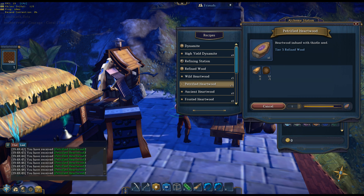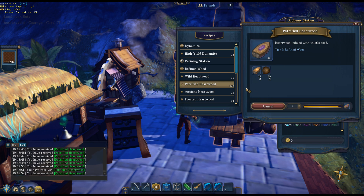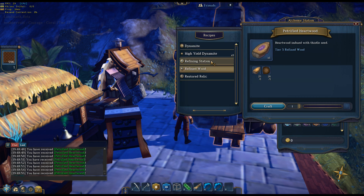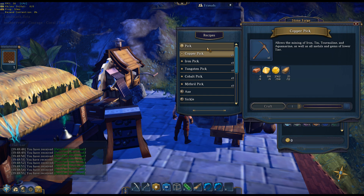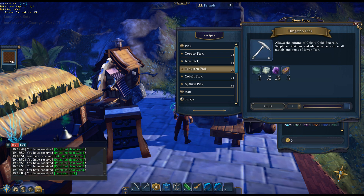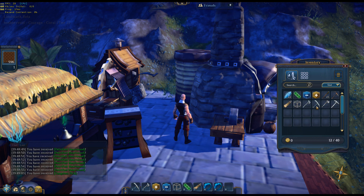I got ingots, my elemental tungsten, amethyst — I got everything I need now. I think I can make both. Let's go back to the forge — tungsten pick. Boom baby, nice! That's pretty awesome. Let's equip it. The tungsten pick looks a little bit cooler than the iron pick. The cobalt one probably looks even cooler but not gonna be able to see it in this series right now.